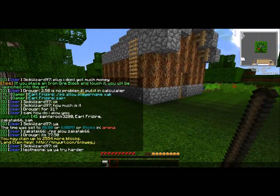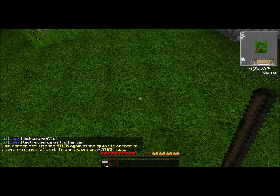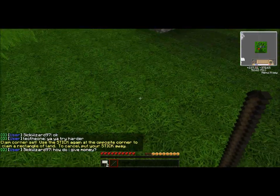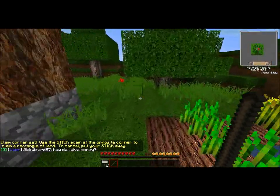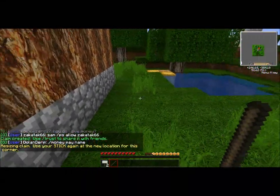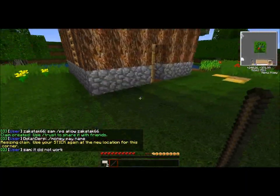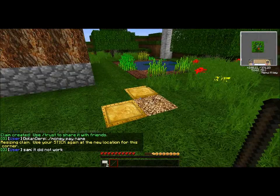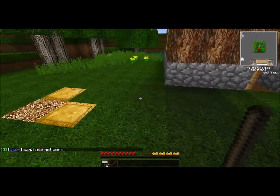So what you do is you grab your stick — you get a message here saying how many blocks you've got — then you right-click on one spot. This is the first corner, and then you go to the other spot and right-click it. Now you can see it has popped up with a border showing me what land is protected. This is from ground height all the way up in the sky to the very highest block.